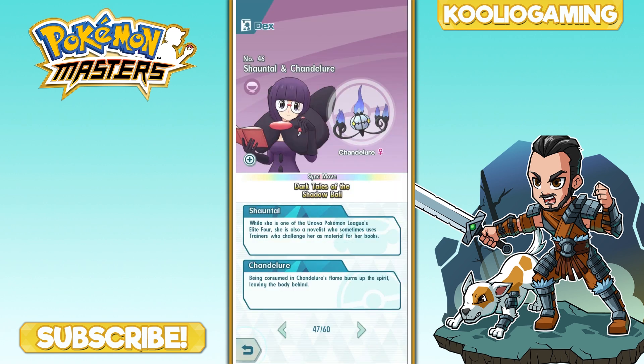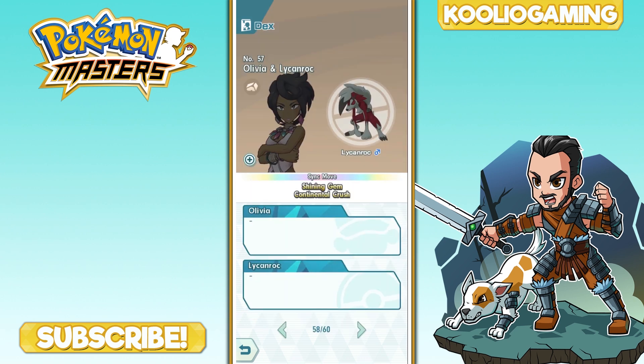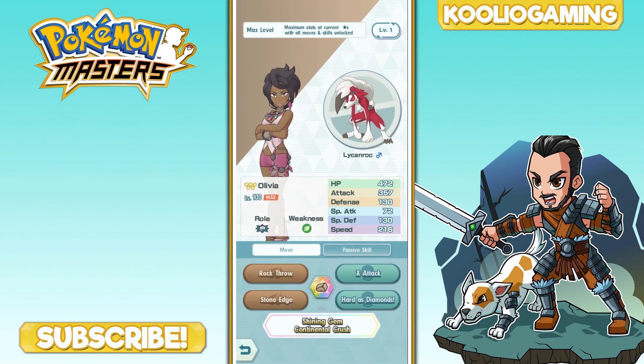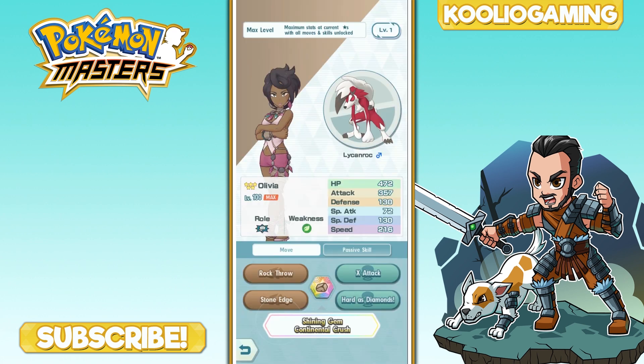Now let's move on to physical attackers. I've got three picks here because it was hard to narrow down. The first is Olivia and Lycanroc. Lycanroc has the second strongest physical attack in the game without needing a mega evolution, which alone makes it extremely viable as a physical striker. On top of that, it has its own X Attack to raise its overall attack, as well as Stone Edge, which is strong and allows for easier critical hits.